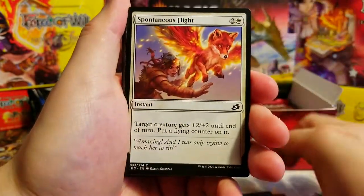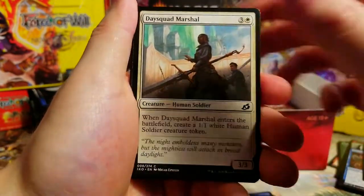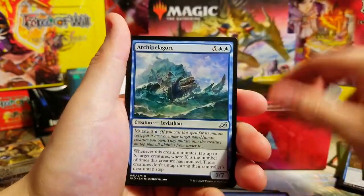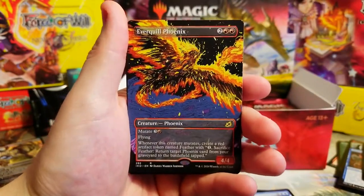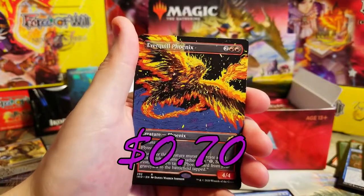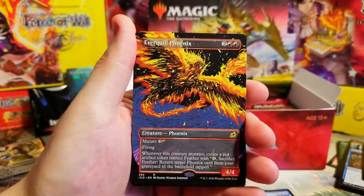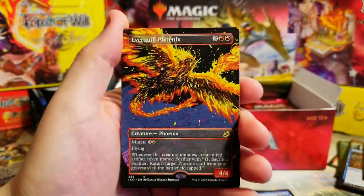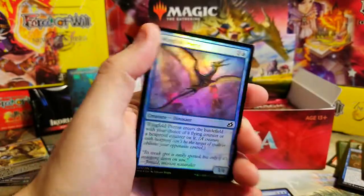Another Otter - why not, right? I'm trying to get to 400 subscribers and we're only like five away, so if you enjoy the video make sure to subscribe - we're doing openings every Sunday. Our first showcase rare besides the Octopus which was our borderless foil - Everquill Phoenix. Not bad, some interesting artwork on that one, though I think there are cooler ones. It's the non-foil though. Behind it a Petron foil.